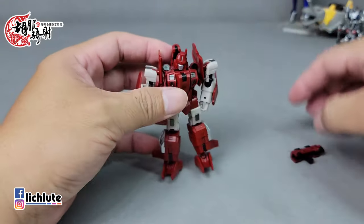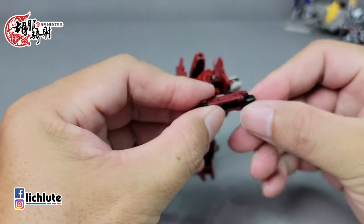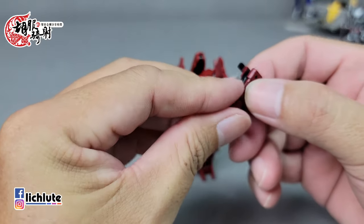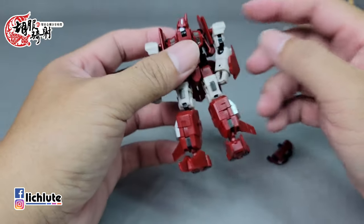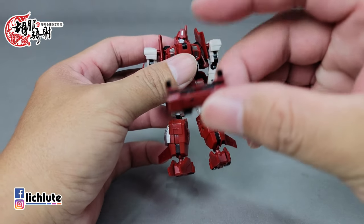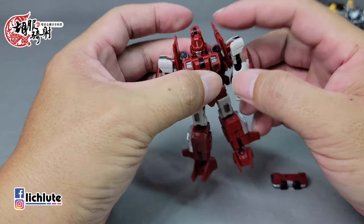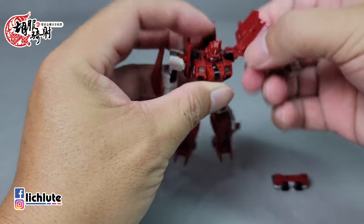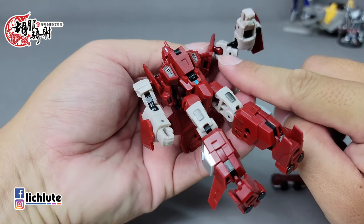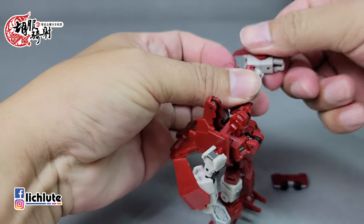我们来看它的变形环节。因为体型很小，变形时要特别留意操作手法，有点小纠结。枪先变形好。第一步建议先把手臂翻上来，翻上来之后记得一个动作：看到球关这里有个缺口，把它挨着贴下去，然后旋转这个部件。